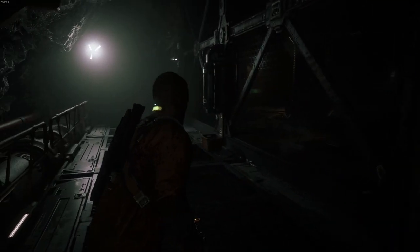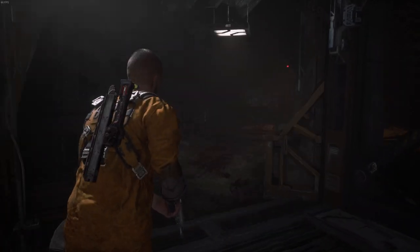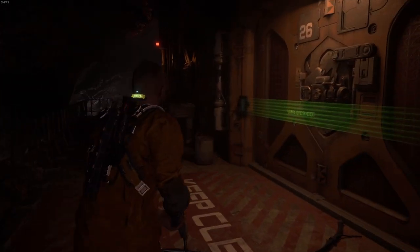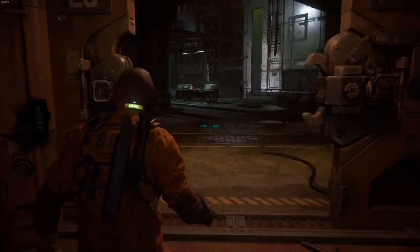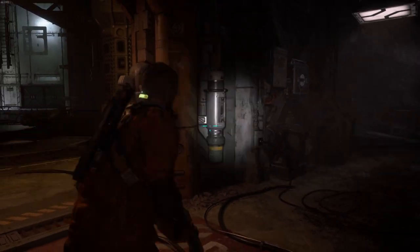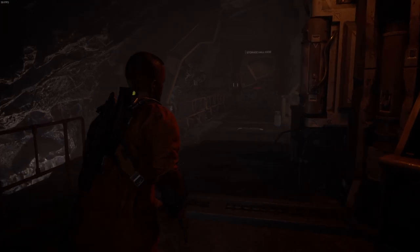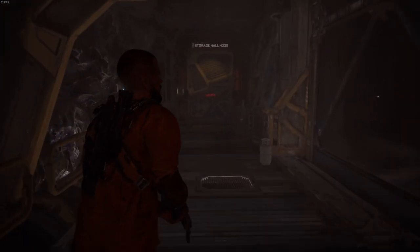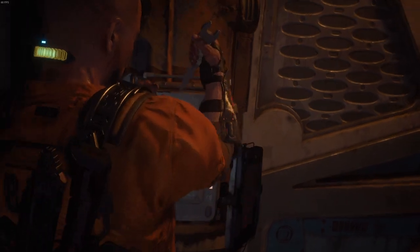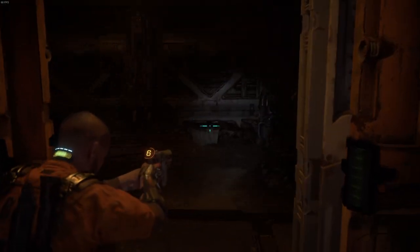So this is one of the forks in the path. If we look through this door here, this is blatantly where we've got to go. What we're going to do is go straight ahead, because generally the formula for this game is: you'll get to an objective, somewhere where you're supposed to be going, but there will be like another tiny little exploration area, and that exploration area will always lead to a loot room — always.